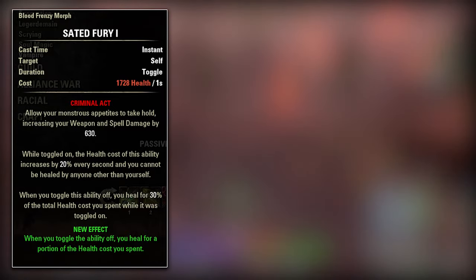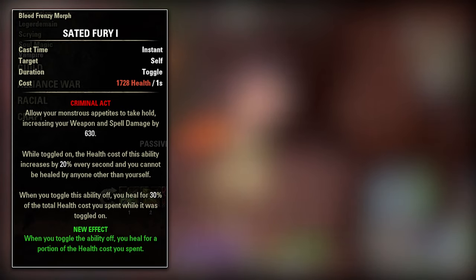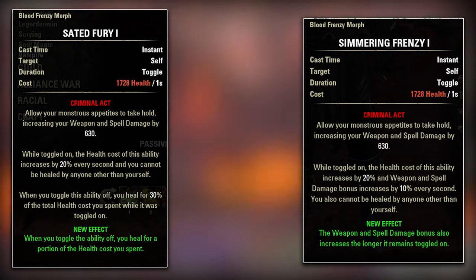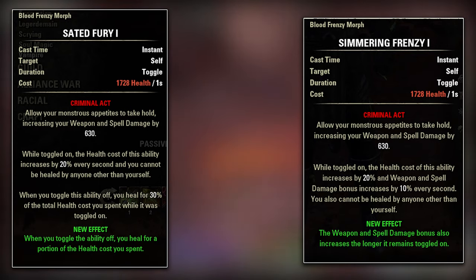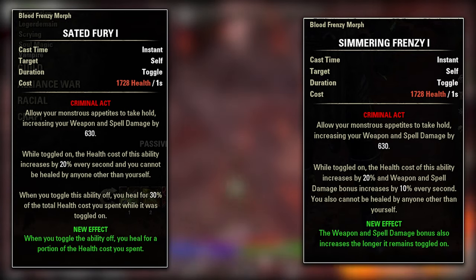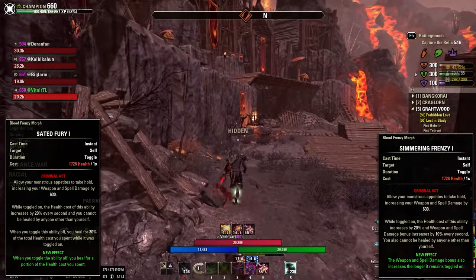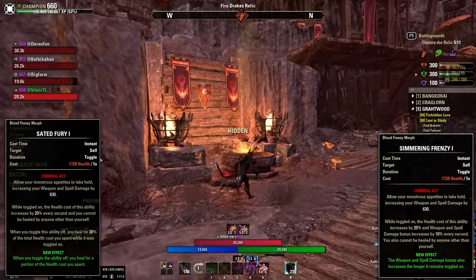The first morph is Tainted Fury, and with that you get 30% of your total health cost back as a heal after you toggle the ability off. The second morph is Simmering Frenzy, and with that the weapon and spell damage bonus increases by 10% every second it stays on. I would recommend this ability for healers, to be honest, because healers can outheal this for a bit and can boost their spell damage — which is very important for healing — even further.